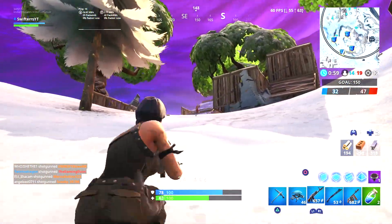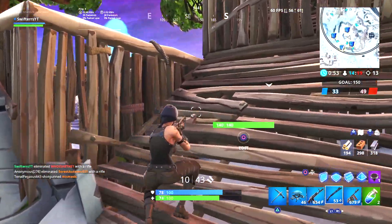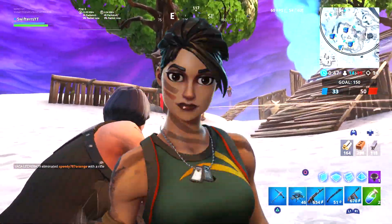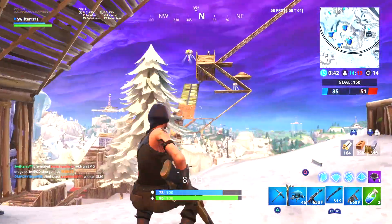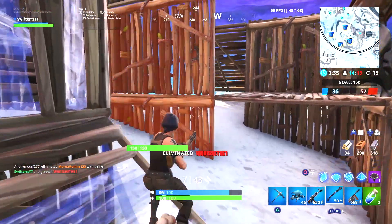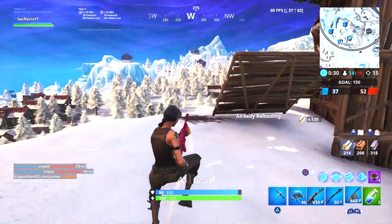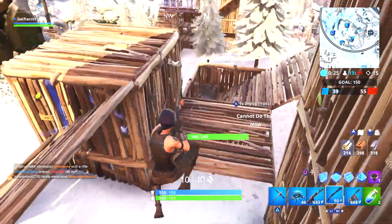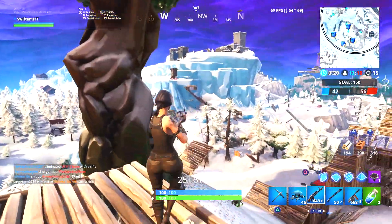Moving on to the fifth best uncommon skin — this is another skin I'm honestly so surprised is only 800 V-Bucks. This is the Jungle Scout. I think this skin is so awesome for a lot of different reasons. I really like the color scheme — the orange, the dark green, and the brown pants look super clean. I also really like the brown face paint on both her face and on her shoulders. There are a ton of awesome back blings that pair extremely well with the Jungle Scout. It's been in the Item Shop multiple times, and I definitely recommend purchasing it when it does come back.